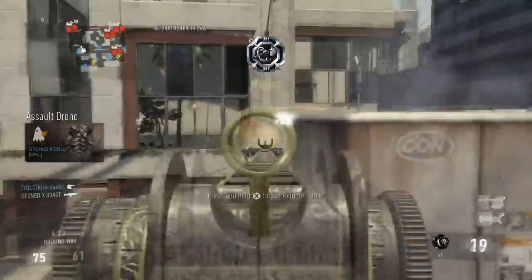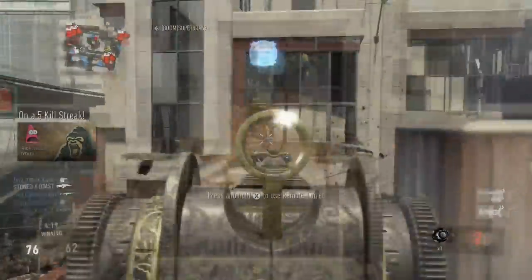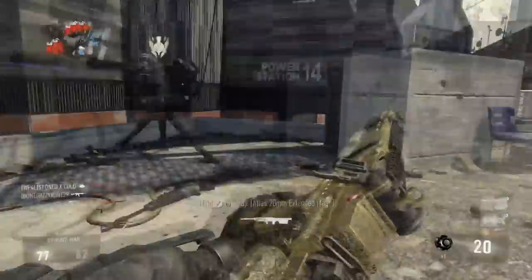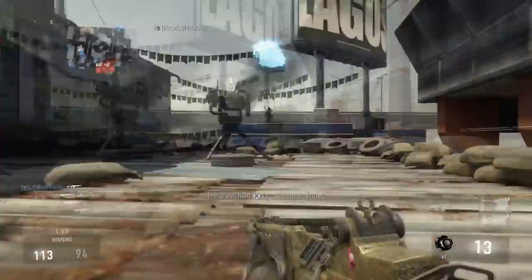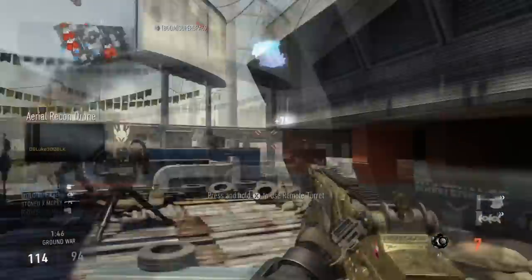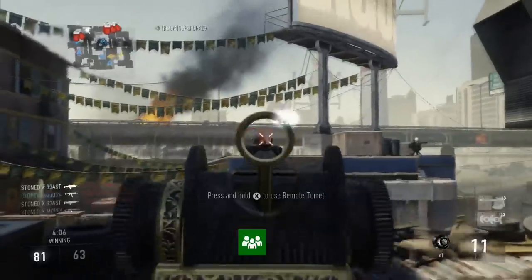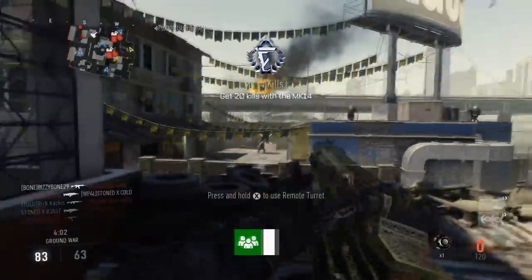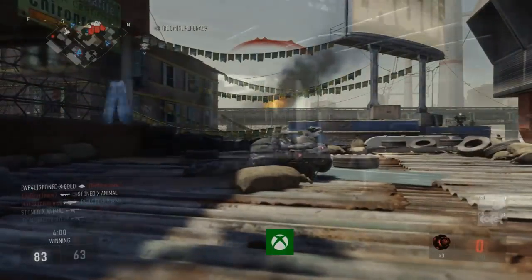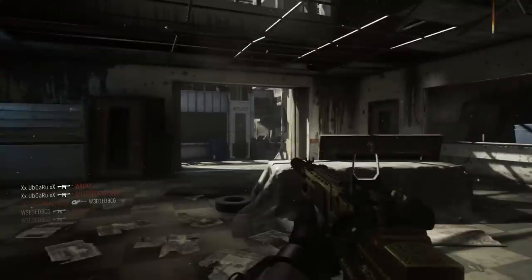So what we have with the Eclipse is a very good variant of the MK-14. I would definitely use the Eclipse over the normal MK-14 every time. The problem, however, is the MK-14 itself. On normal core it is like a three to four shot kill, which is terribly slow. Compared to most other fully automatic assault rifles that only kill in one bullet more, you are terribly outgunned in normal core.